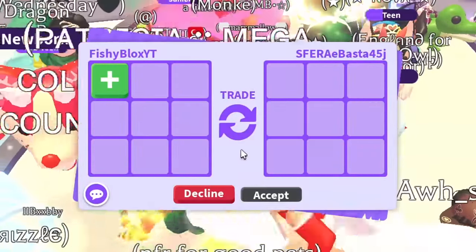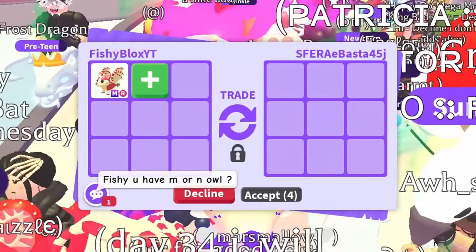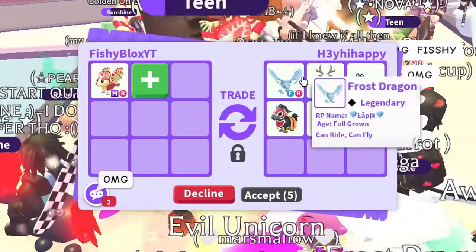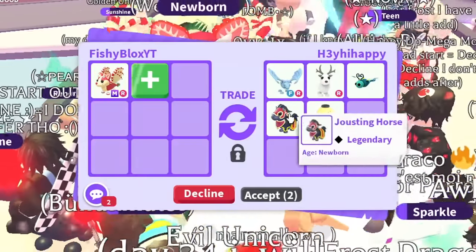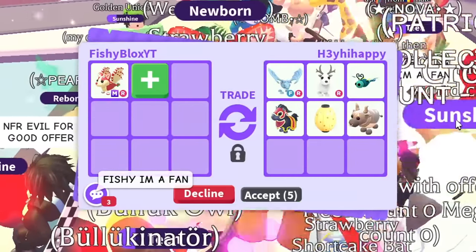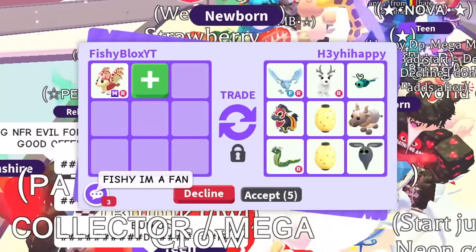All of them have been super crazy — I really wouldn't even know which one to accept, they're all just so good. We have the next offer now and we got a frost dragon, an arctic reindeer, and a ton of other pets. I really don't know what to accept for this — all these offers are so good.